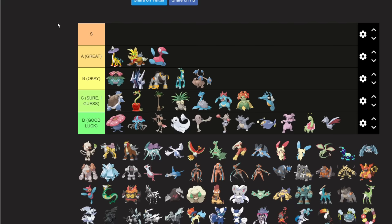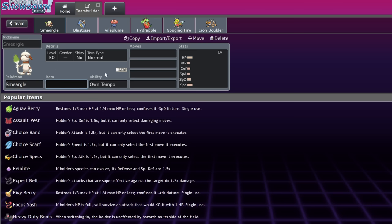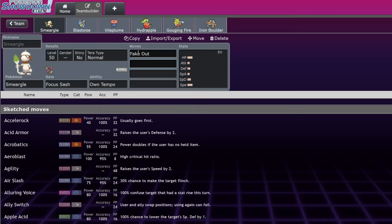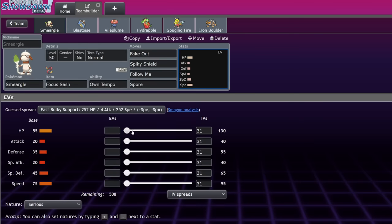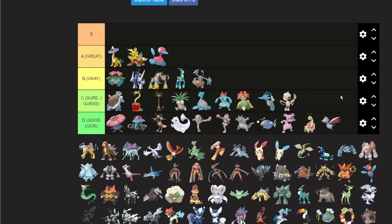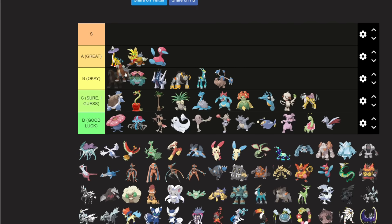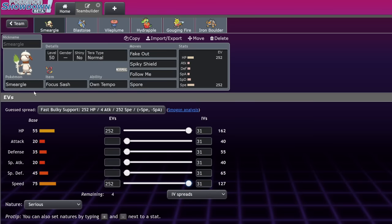Smeargle gets worse now that we play Open Team Sheets, but on Closed Team Sheets it's probably still fine. The standard set is Fake Out, Spiky Shield, Follow Me, and Spore — that's all it does. I'll put it in 'yeah sure I guess.' Raikou is also 'yeah sure I guess.' Entei, though, I actually think is going to be great — possibly A tier.